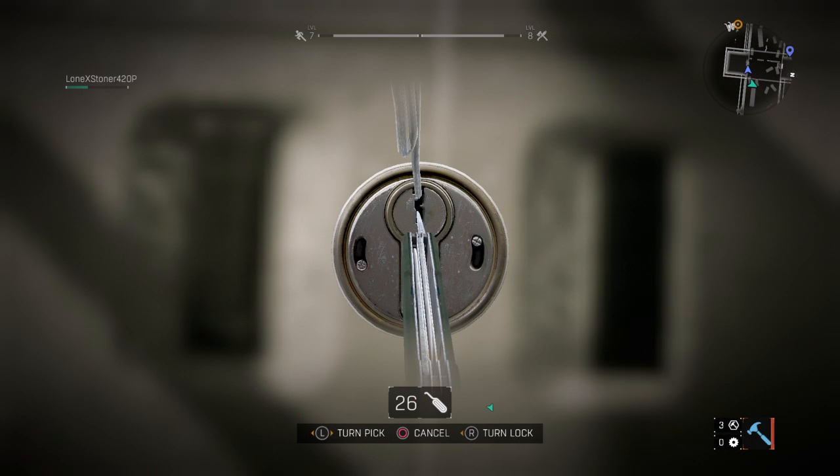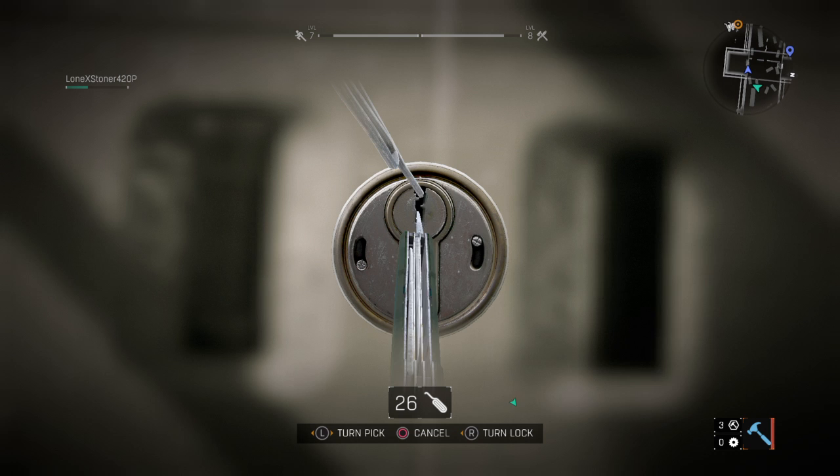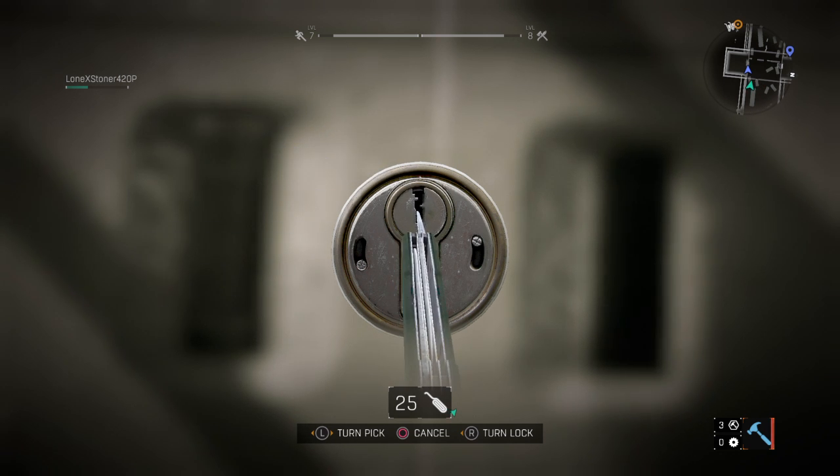First off, what you're going to want to do is find the sweet spot. The sweet spot is pretty much where it lets you go — where it lets the lock turn without it bumping. So obviously none of those are it, so it's probably on the right side.